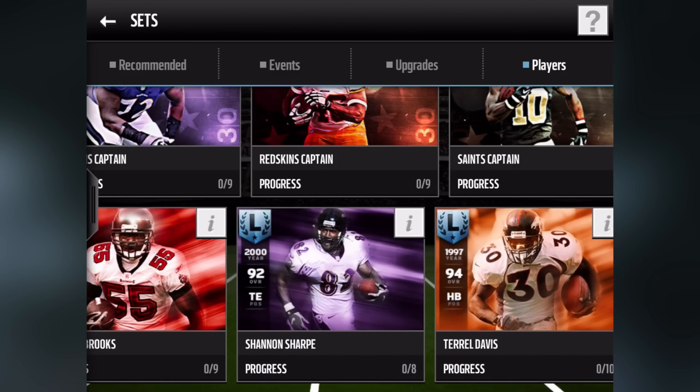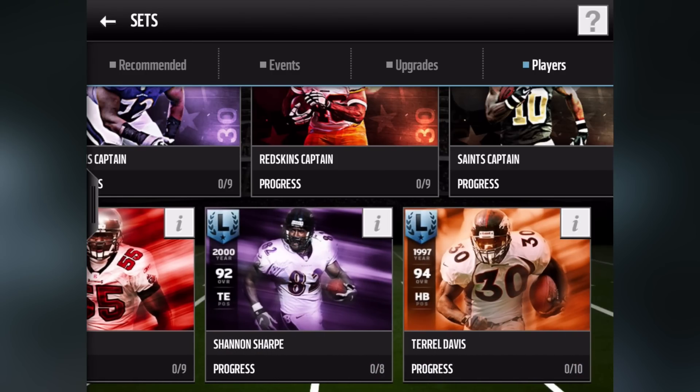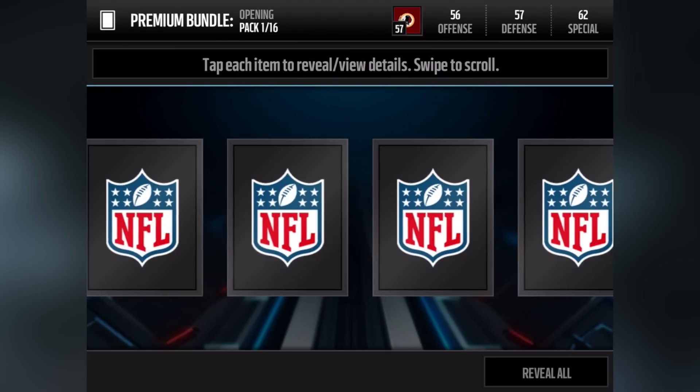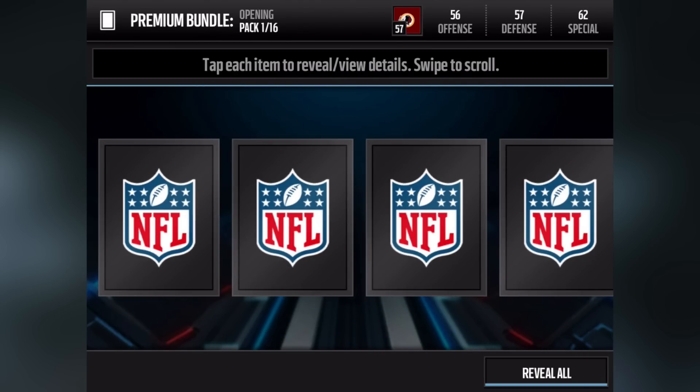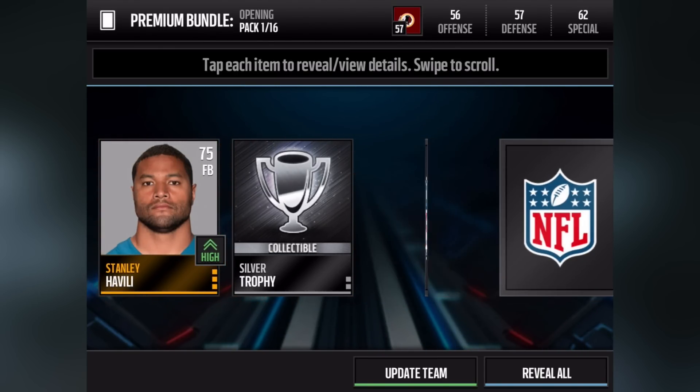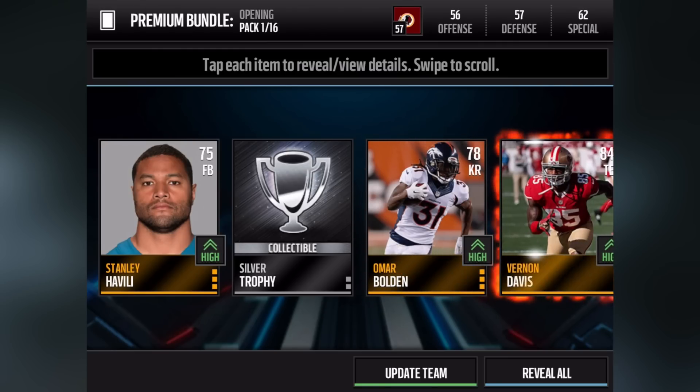At the bottom are the Legends — the legendary players available right now. Obviously, the further we go into this mode the more players will come out. One of the first things we're going to do to kick this video off is open up premium packs. We have a premium bundle which includes 16 packs.